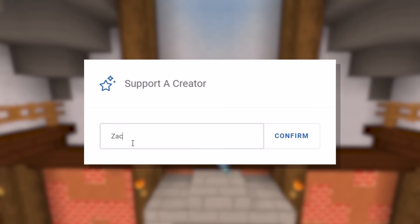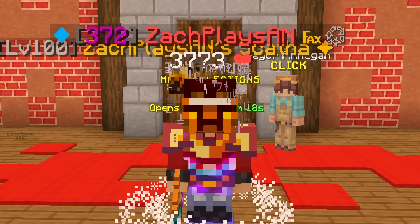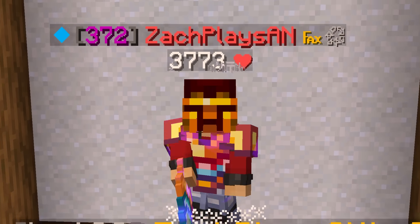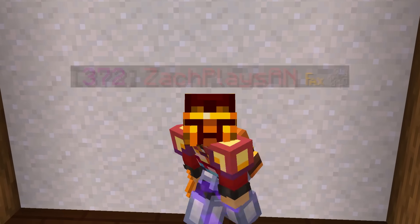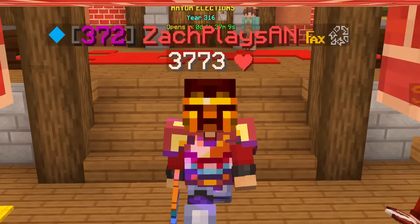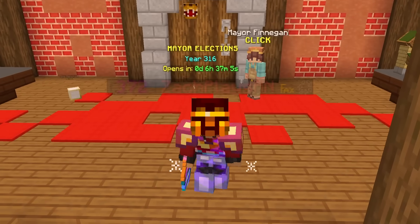If you ever find yourself checking the Hypixel store, don't forget to use my creator code 'Zach' — Z-A-C-H — to save five percent on checkout, whether you're getting a rank, Skyblock gems, or anything the store has to offer. It's a great way to support the channel and I greatly appreciate everyone who uses my code.